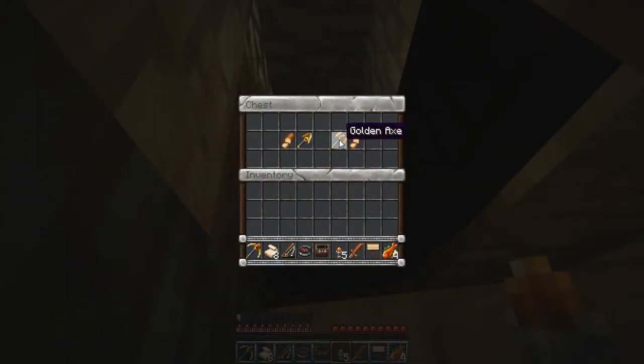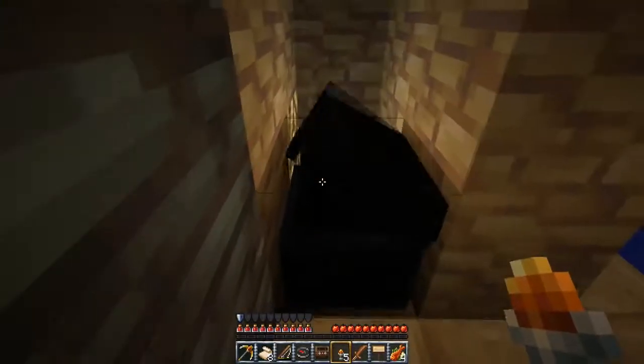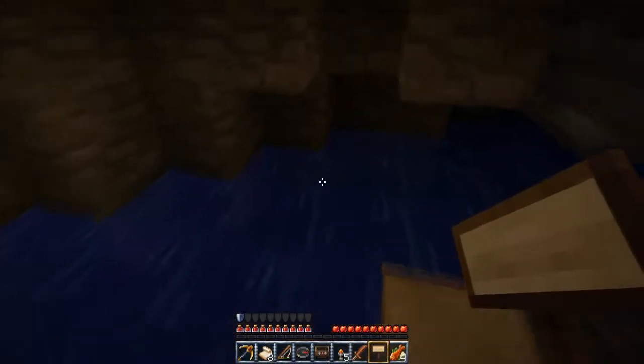What's this? Oh — what did we get? A golden shovel, a golden axe, a golden pickaxe, and some bread. So I guess we can mine this coal now.